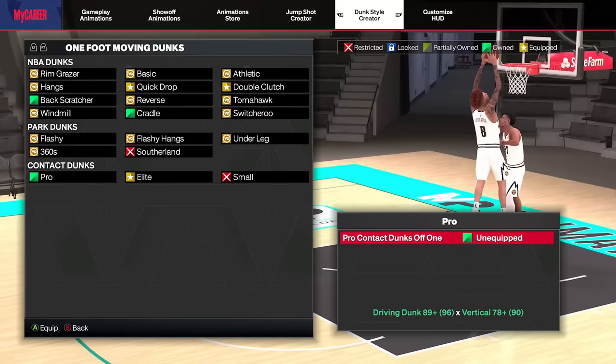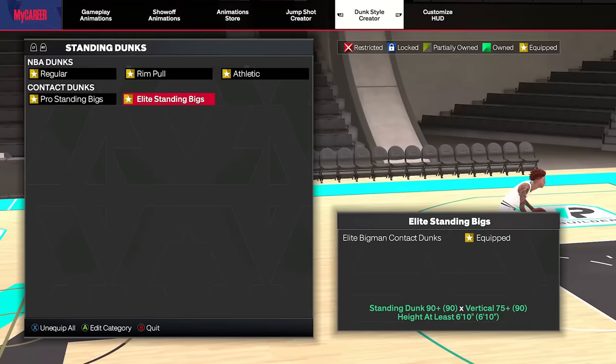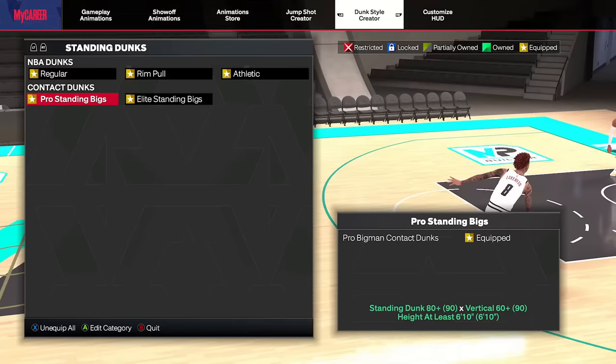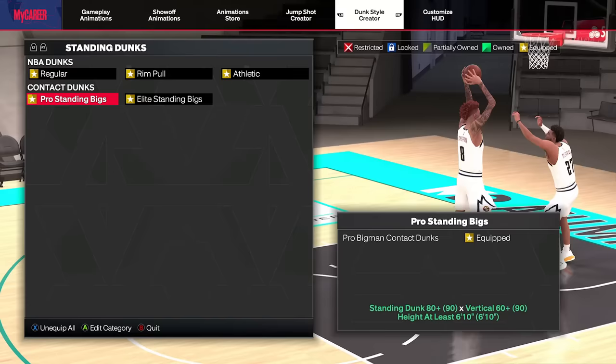For number five, we have the Pro Standing Bigs for the contact dunk packages. In my opinion, this is nowhere near as good as the Elite Standing Bigs. But to be fair, I definitely recommend putting both on if you have a big man with like 90 standing dunk. At the end of the day, you just want to get as many dunk meters as possible, so I have no beef with running both. The elite animations are just insane — and they also pair well with driving dunks.